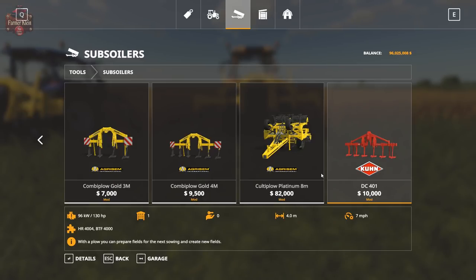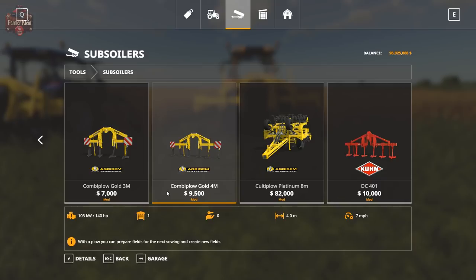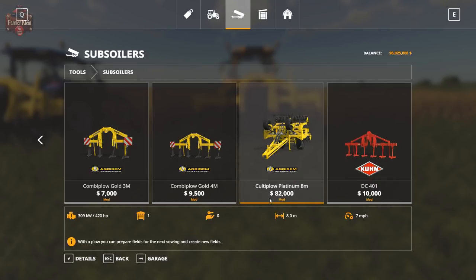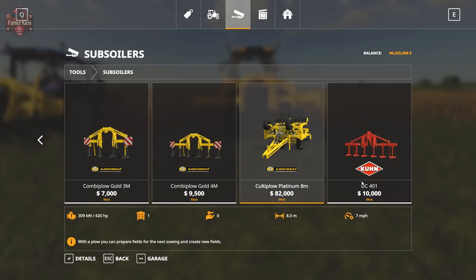Now let's look at the modded versions. We've got the gold 3-meter at $7,000, then $9,500, $10,000, and $82,000. The prices are the same as the base game versions, but what's different is these act as plows.